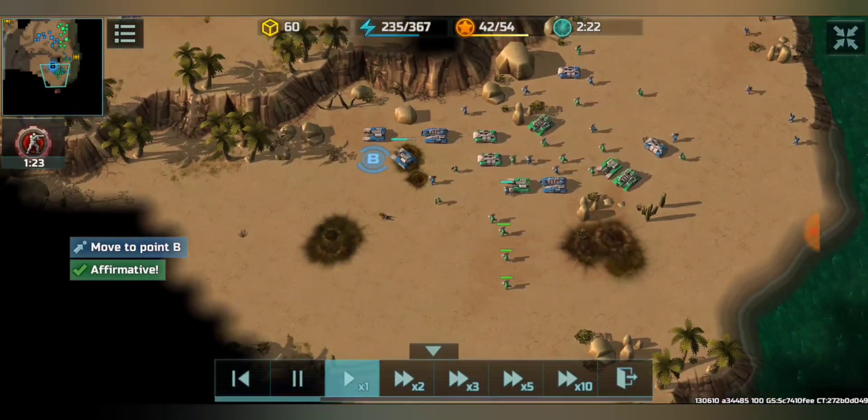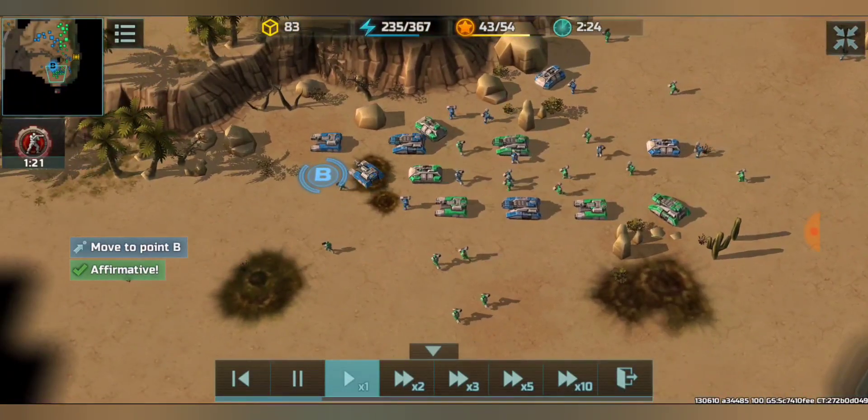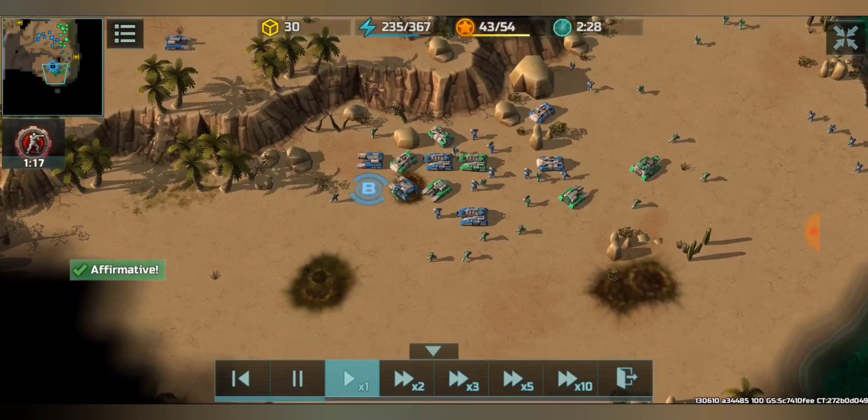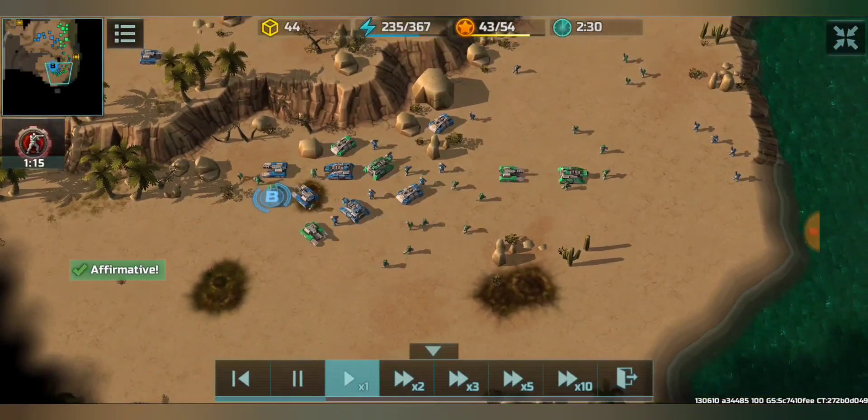I'm going to move here, and most importantly the Zeus should be at the middle. If the Zeus are on the seaside, the alligators will kill them. So it's better that the Zeus are kept in the right position.